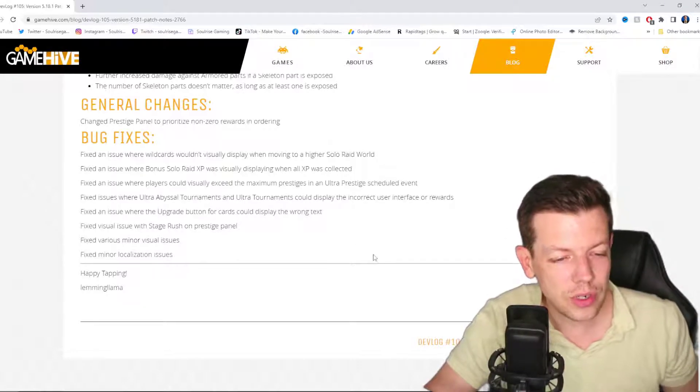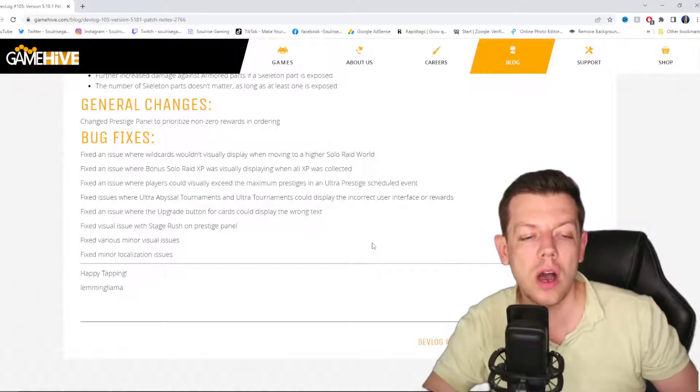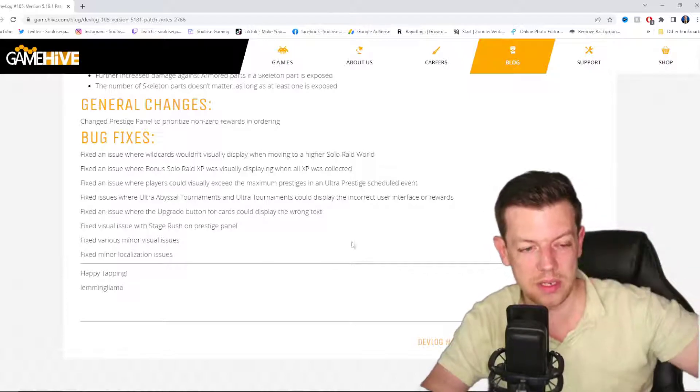There's also a fix for an issue where ultra abyssal tournament and ultra tournaments could display the incorrect user interface or rewards. A fix where the upgrade button for cards could display the wrong text. And fixes for visual issues in the stage rush and prestige panel, plus minor localization fixes.